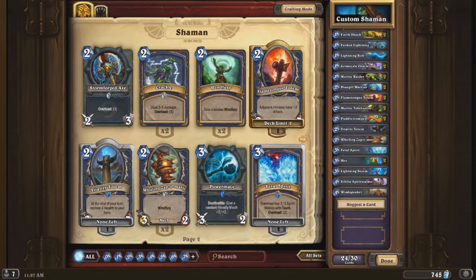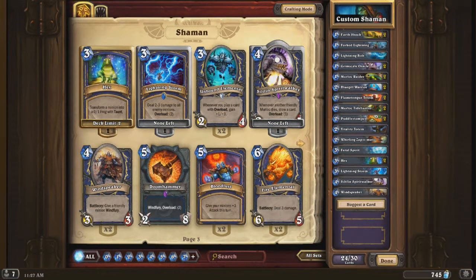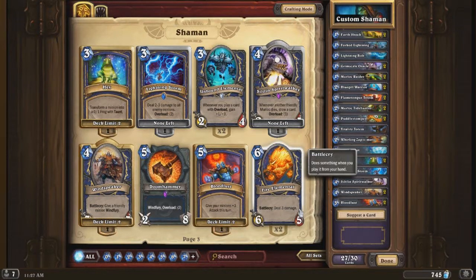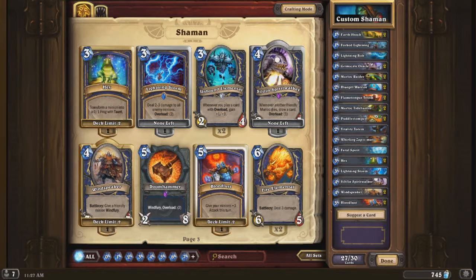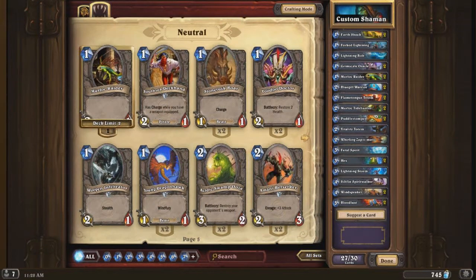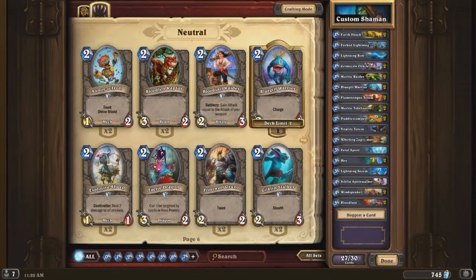In the meantime, because I at least want to try this out once, we're going to put in two Bloodlusts. And we're also going to put in another Windspeaker to give Windfury. The Bloodlust is a 5 mana cost - give your minions plus 3 attack this turn. So we have three more cards we are able to put in the deck, and we're out of murlocs at this time.